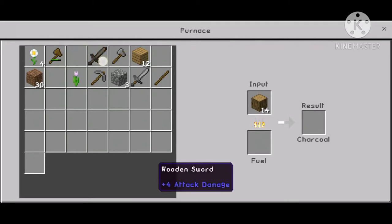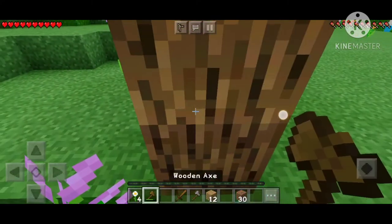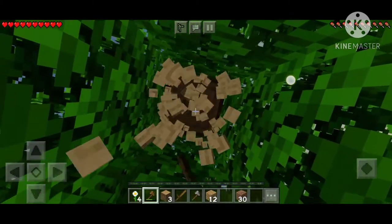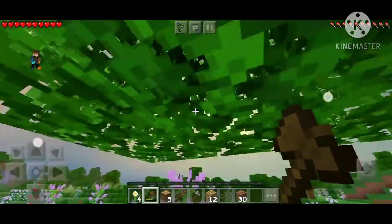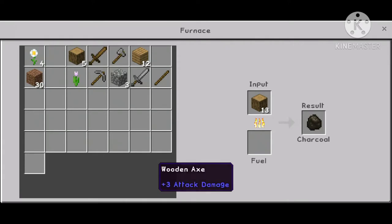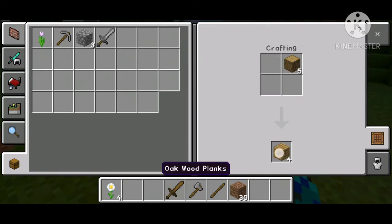I want some charcoal. If you don't know, charcoal is the same as coal and it's made from oak logs — you can also smelt it from wooden planks. Let me just keep some planks because there are a lot of trees here, but we should conserve some trees. I'll just wait for the furnace.